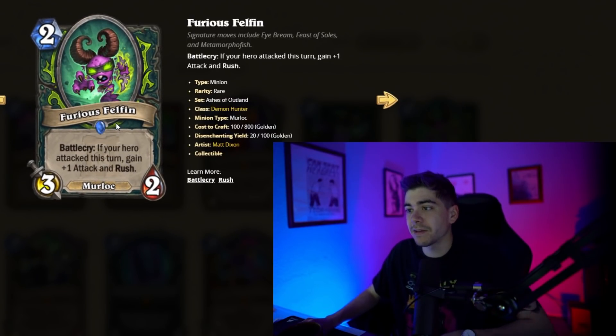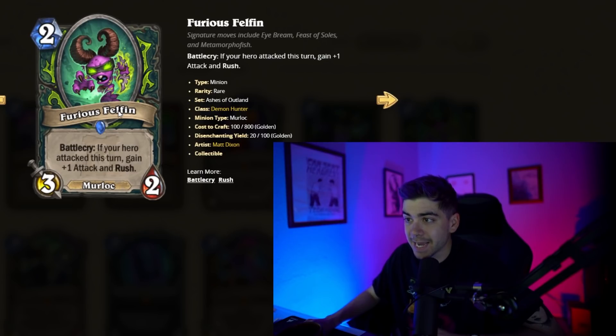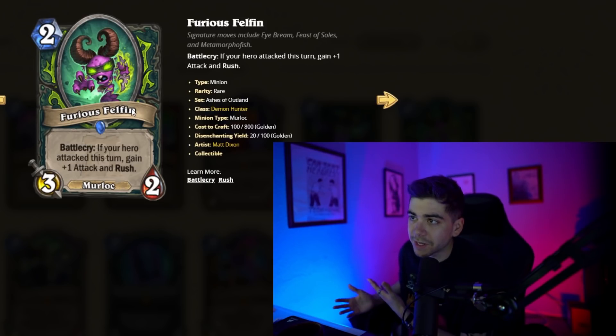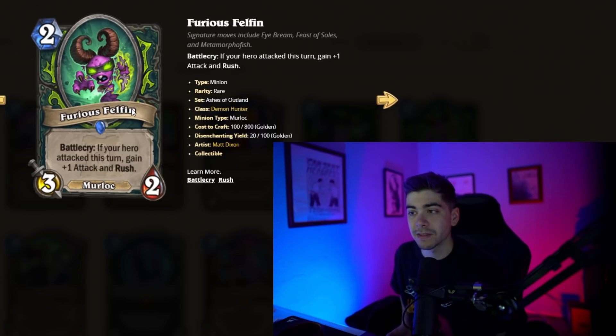We've got Furious Felfin, a two-mana 3/2 Murloc with the Battlecry: if your hero attacked this turn, gain one attack and Rush. So the ideal case is on turn three — you use your Demon Hunter hero power, slap something, and then this becomes a 4/2 with Rush. Pretty good, pretty solid.